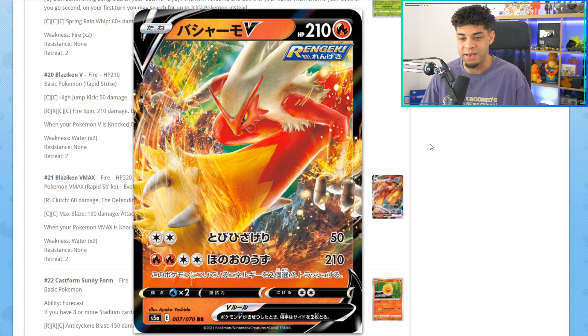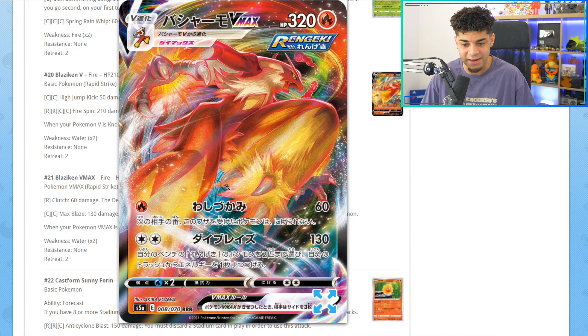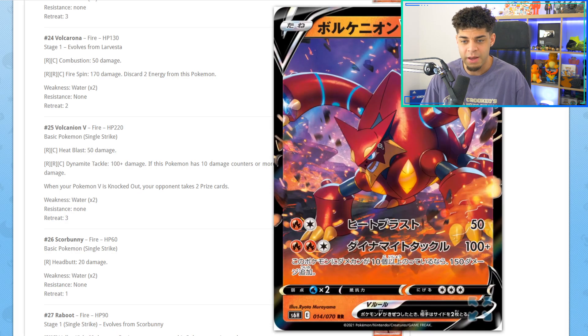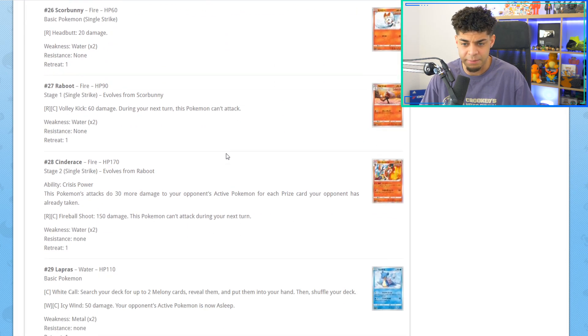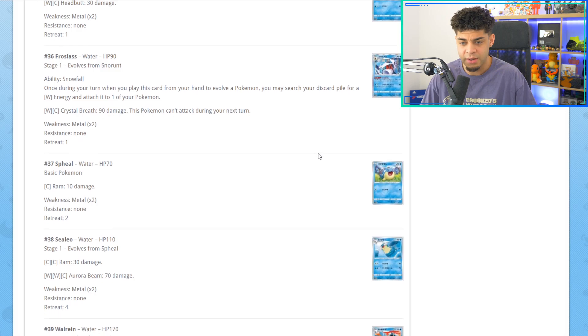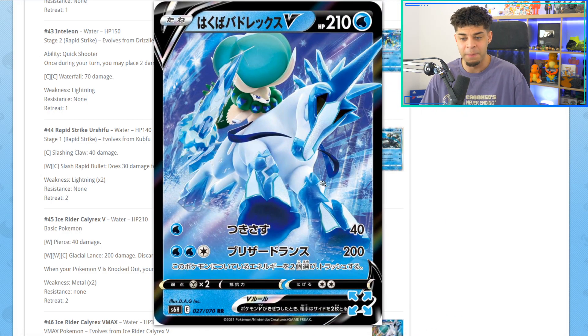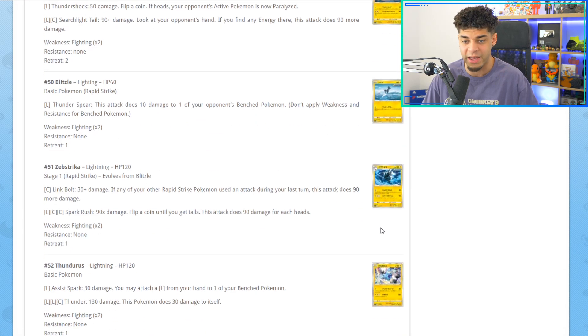Here is the Blaziken — the artwork looks amazing, like it's doing a blaze kick. Then we have the VMAX as well; the artwork on this looks insane. We have a Volcanion, which is a fire type, sometimes passed off as water type too. Now we're on to the water type Pokemon. We do have the Ice Rider Calyrex, which is really cool — I think we're getting the alternate artwork for these as well. Here's the VMAX. We have a Zeraora V, and the alternate artwork of that card is amazing.